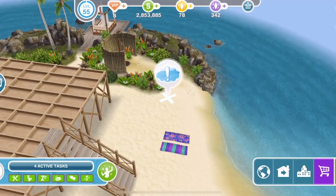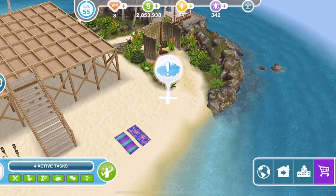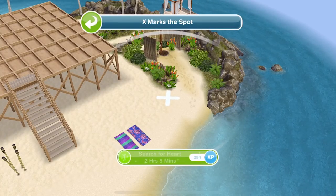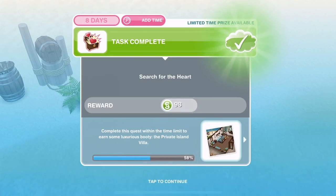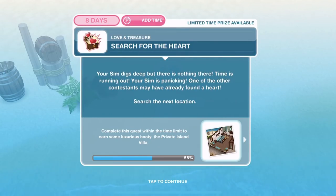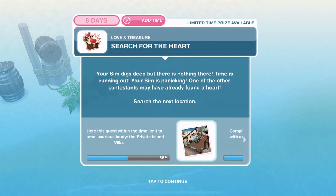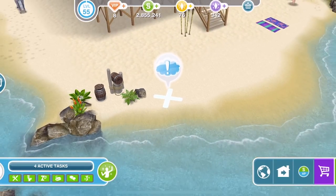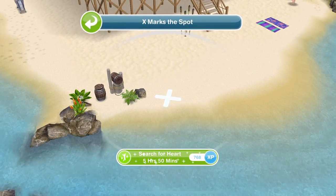Search the next location — again you're just going to follow the exclamation marks. Search for the heart is two hours and five minutes. We have finished searching for the heart but we still haven't found it. Your sim digs deep but there is nothing there. Time is running out — your sim is panicking. One of the other contestants may have already found a heart. Search the next location. Again we have an exclamation mark which guides us where to go. Click on it and search for heart — five hours and fifty minutes.